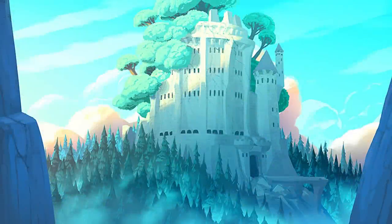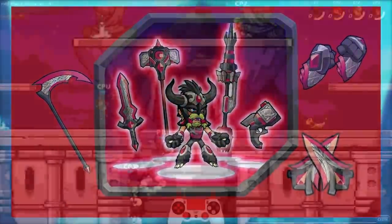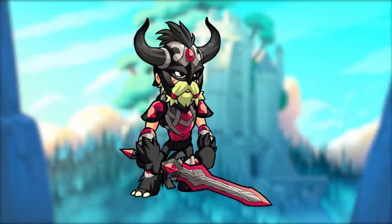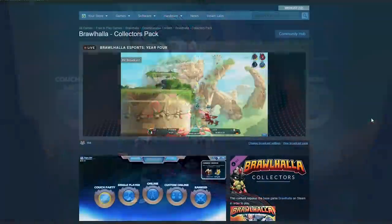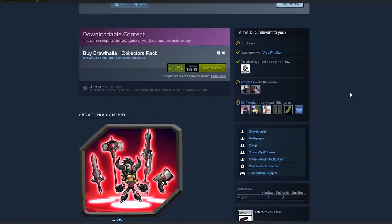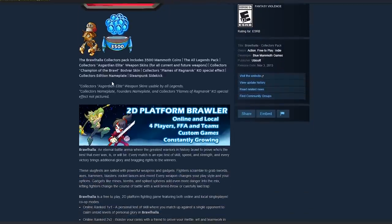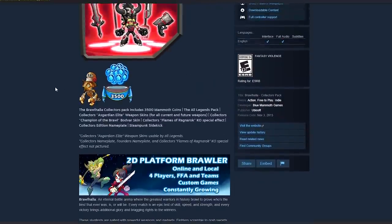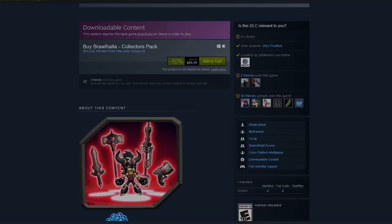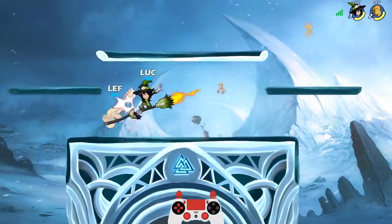My last honorable mention goes to the Asgardian skins. These include the Asgardian weapon skins, the UI theme, and the Asgard Bodvar skin, which you can only obtain by purchasing the collector's edition of Brawlhalla, worth around $100. Though somewhat rare, the fact that anybody can purchase the collector's pack makes them easy to obtain if you have the money to spend. You also get a bunch of Mammoth Coins and the All Legends pack in this purchase, and I personally think it's well worth the money if you love the game.